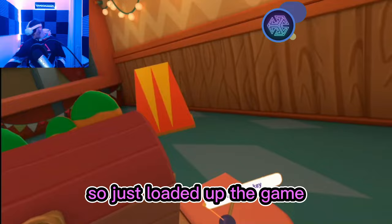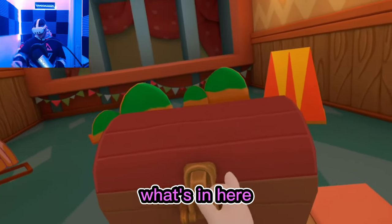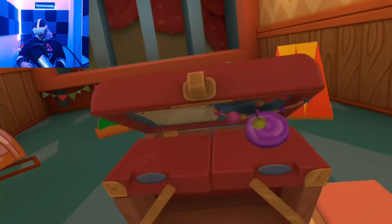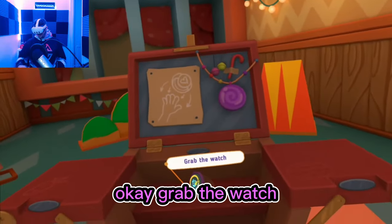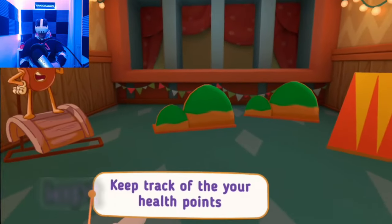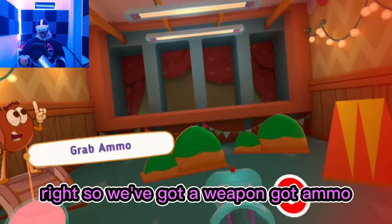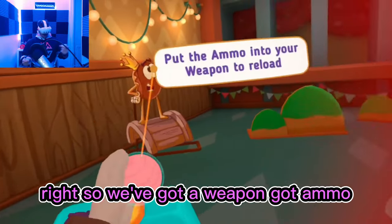Just loaded up the game — it's asking me to grab the key and put it into the lock. Okay, grab the watch, put it on your hand. Keep track of your health points. We've got a weapon, we've got ammo.